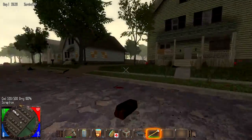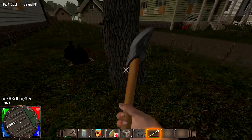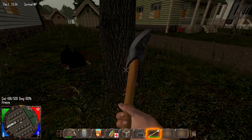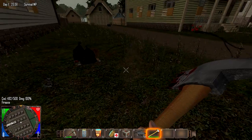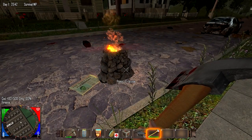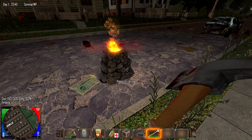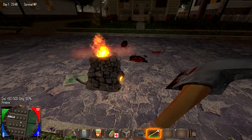Now let's give it a really quick test and see how long it takes to chop this tree down. Probably a lot faster than the other axe. Oh yeah, a lot faster than the other axe. So if you enjoyed this video, in the next videos I'll be getting into how to create guns and ammo and all that kind of fun stuff, and armor.